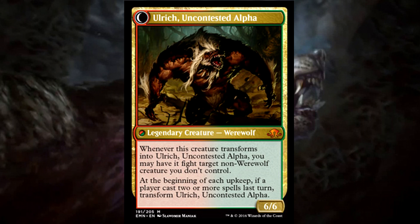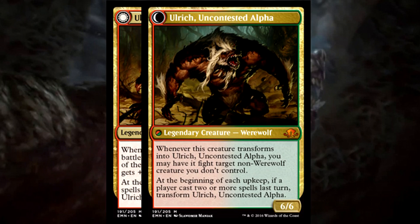Whenever this creature transforms into Ulrich, Uncontested Alpha, you may have it fight target non-werewolf creature you don't control. At the beginning of each upkeep, if a player casts two or more spells last turn, transform Ulrich, Uncontested Alpha.